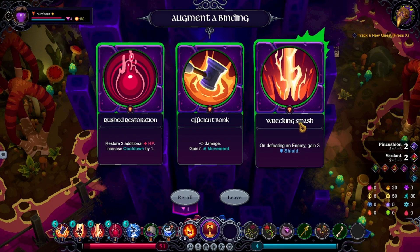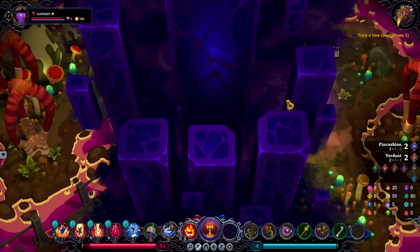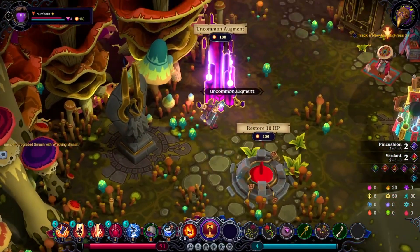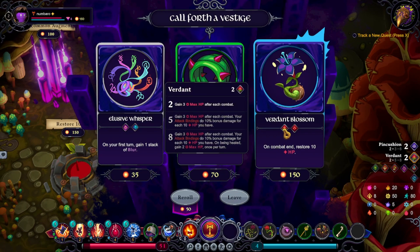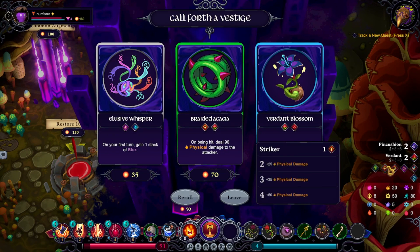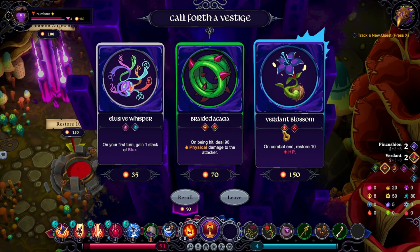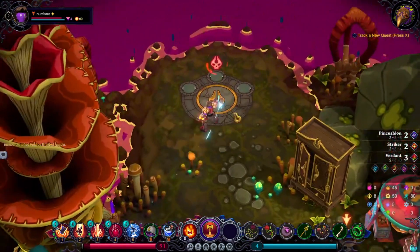Gaining a shield — a shield of three on my big smash. That's nice. That's extra damage, but that's my last slot. I'm going to go to the shop. We don't have any other options — cost money to heal, cost money for an augment. I can buy aids. It's extra physical — on being hit, deal 90 physical damage to the attacker, plus 25 physical damage. If I get up to five before we get the next effect... after each combat. That's amazing, but that would have been amazing to focus hard early. Let's take this — boss.